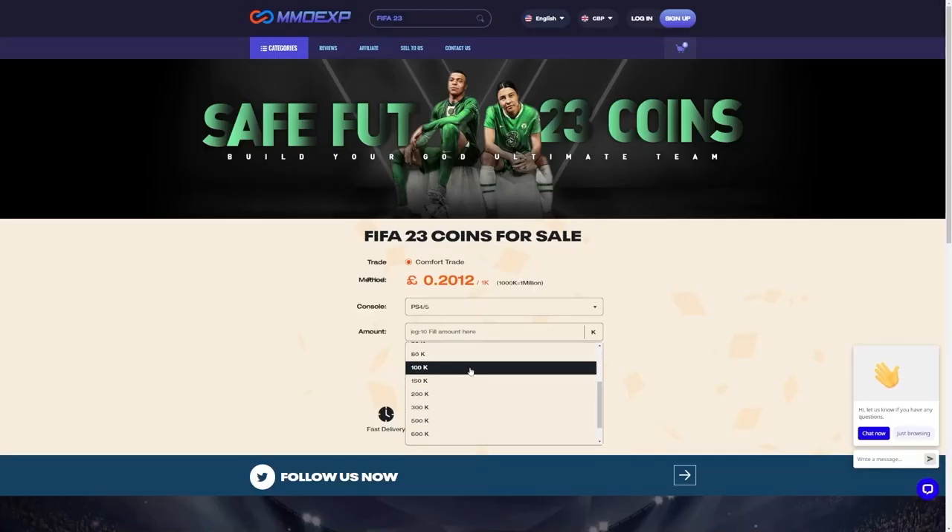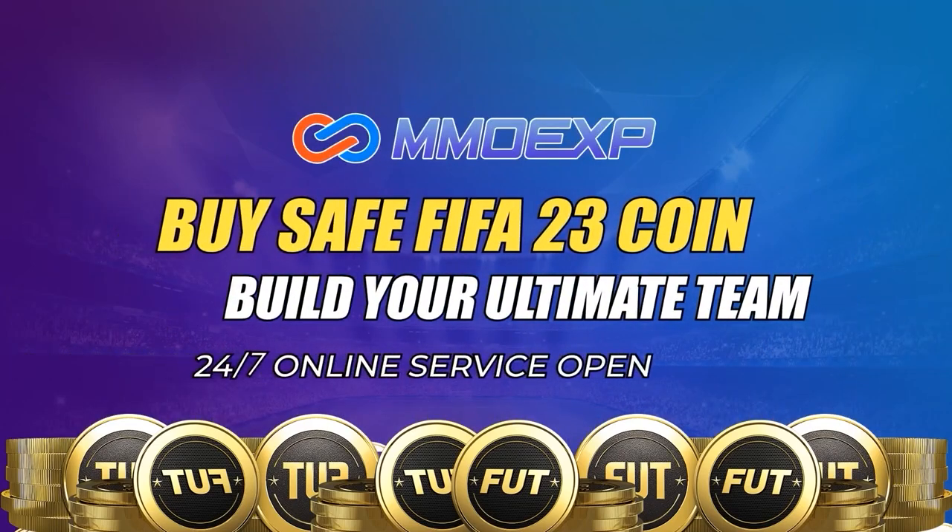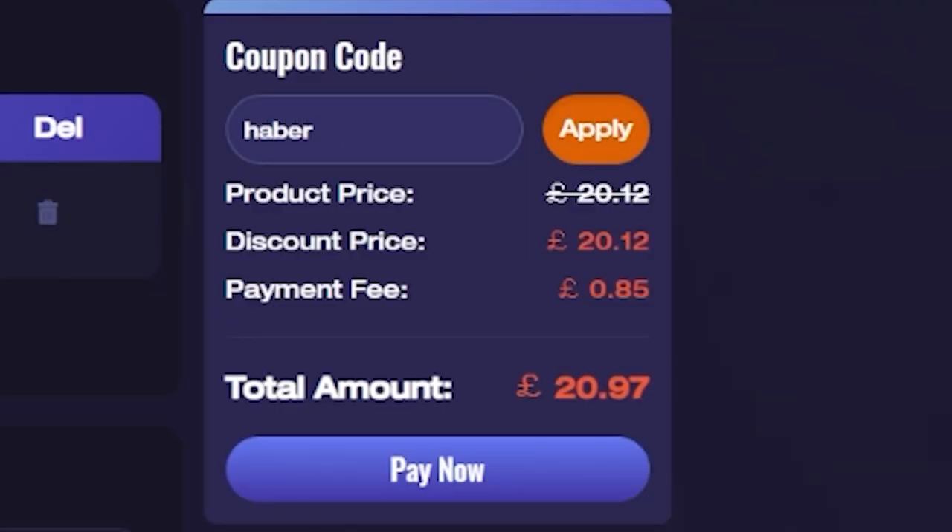For cheap, fast and reliable foot coins, check out MMO EXP. There is a link down below and use the code HABER to get yourself 5% off all of your orders.